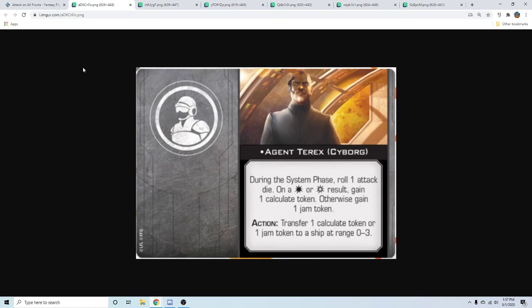When they announced this wave they revealed the human side of Agent Terex — you put three calculate tokens on the card and then transfer one token in the engagement phase to an allied ship. Once you're out you flip to the cyborg side, which has a downside sometimes, but even then it's not really a downside because you can transfer the jam to an enemy ship. It's just going to be very inconsistent and I don't think it'll see a lot of play — you've got Chopper doing Chopper things and you know what you're getting with him, but this one's a 50/50.